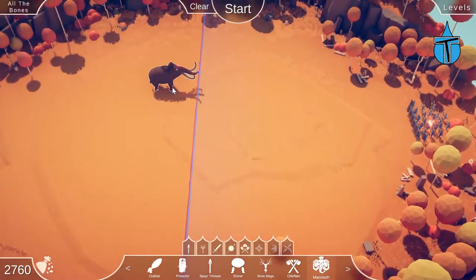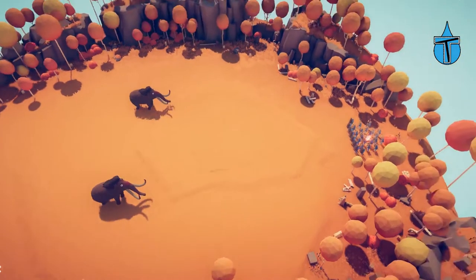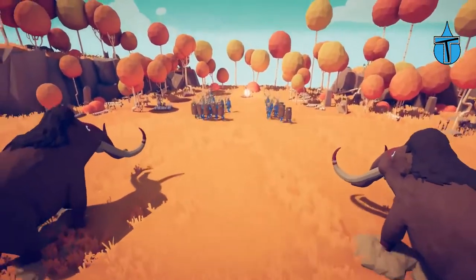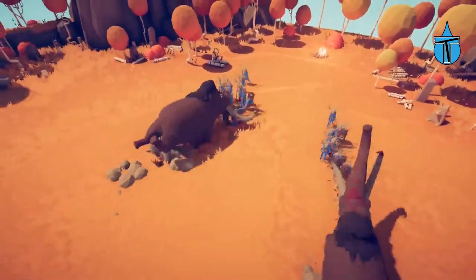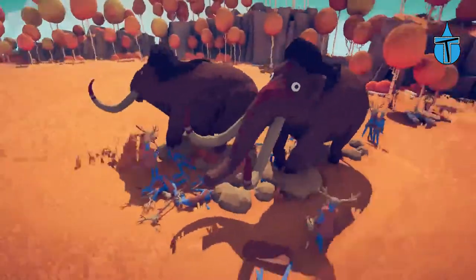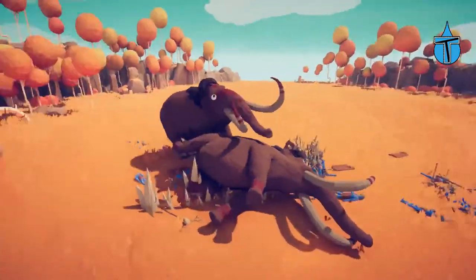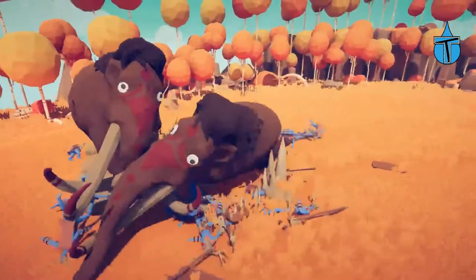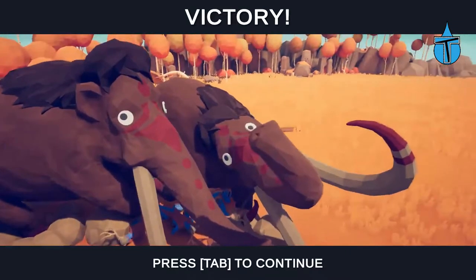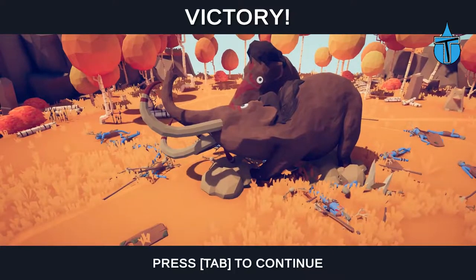Let's try a different plan: two mammoths. We're just going to see how they do. Good — we've split those up. This seems to be going quite well, there's a lot of screaming. These remaining ones should be dead pretty soon. And they won! They look so adorable with those big eyes. Nice — next level!